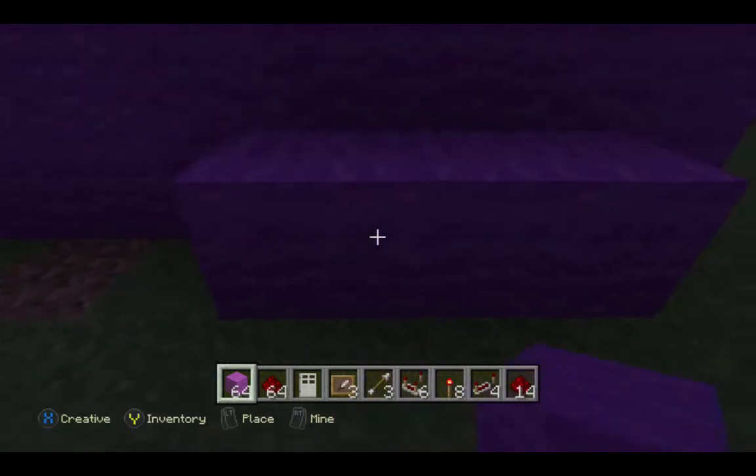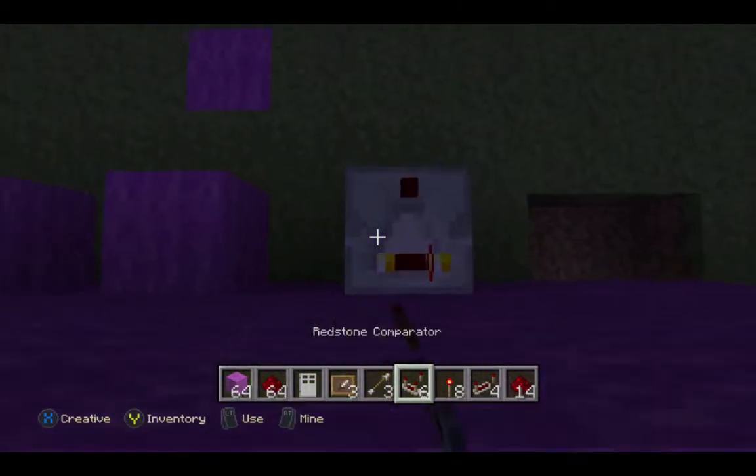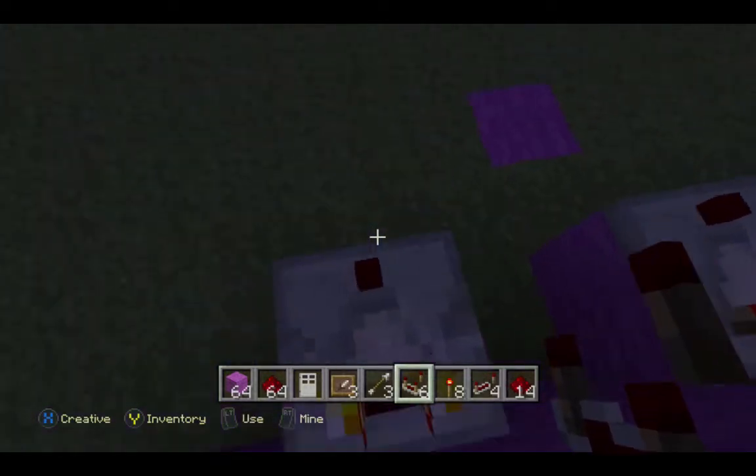We place the wall on the other side diagonal downward from the item frame, and then place a comparator on top of each one facing the item frame.